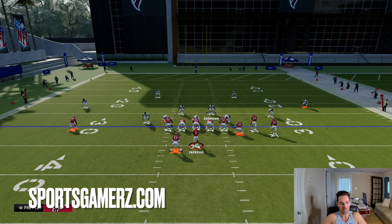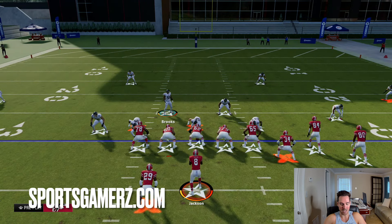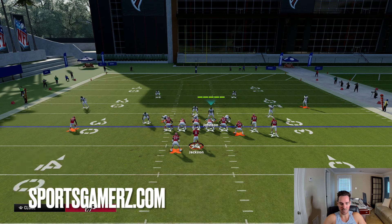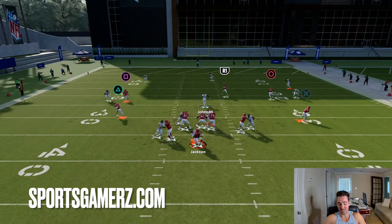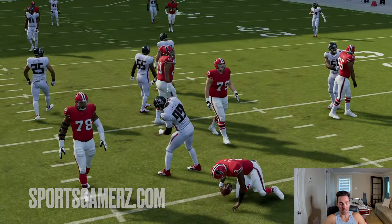So again, we're just blitzing this linebacker, moving him over to the D tackle, keeping QB contained, and usering this guy. I'm still going to cover the middle field myself. So here's double team the D tackle — that doesn't work. You get some sort of pressure immediately. That time we got our defensive end flying up the gap.